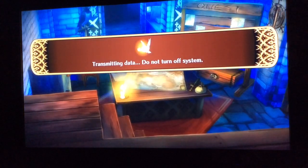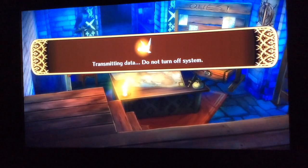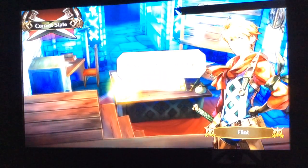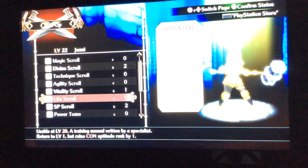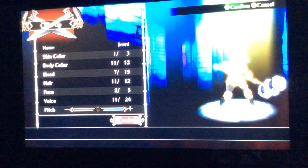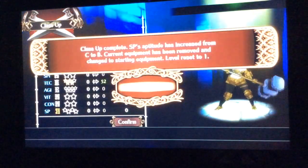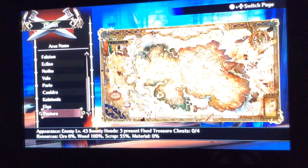If it'll let me, I can show you the rank up thing and then we'll be done with this video. So now we just go to train, class up, select our character, select something she doesn't already have an S in, use an SP scroll, confirm, confirm, put all the points in tech. And you just do it again — go to quest, search, go to Pastora, and here we are back where we were before. So that's how to do it.